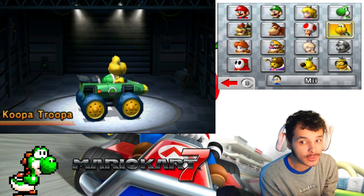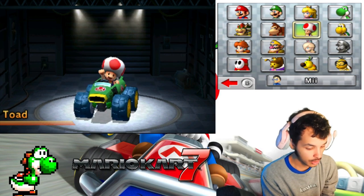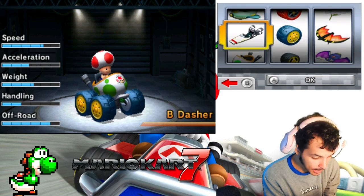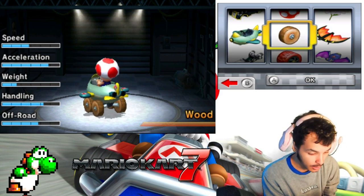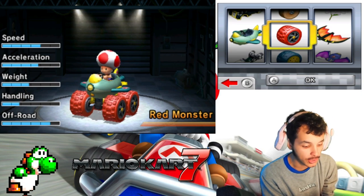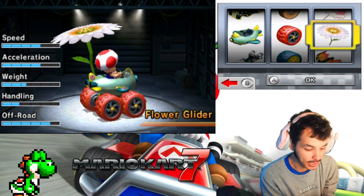For my next character, we're going to be doing the Banana Cup, and this one is appropriate for it — I'm going to be Toad. Toad is appropriate for this. I'm going to use the Soda Jet. I think that looks good on you, buddy. Let's change the monster wheels to red monster, and our glider is going to be the flower glider, because we haven't used it yet.